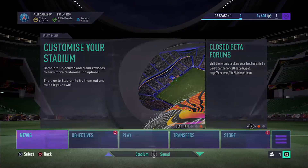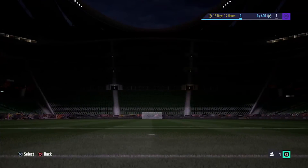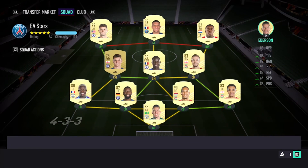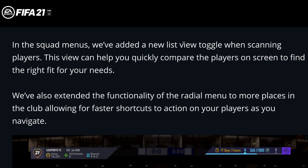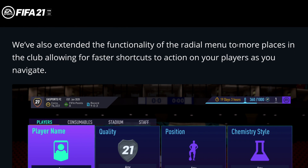Here's a clip of the menus showing what it'll look like in real time. In this clip you can see they've enabled quicker access to squad and customization — from anywhere in the top level menu, you can hold up or down on the controller to quickly access these two areas. In the squad menus, they've added a new list view toggle when scanning players, which helps you quickly compare players on screen. They've also extended the functionality of the radial menu to more places in the club allowing for faster shortcuts.